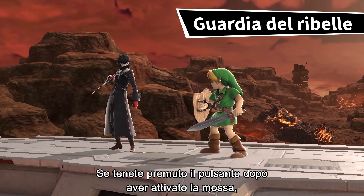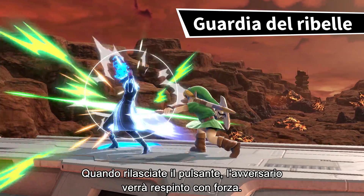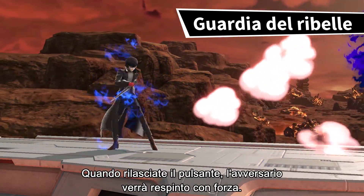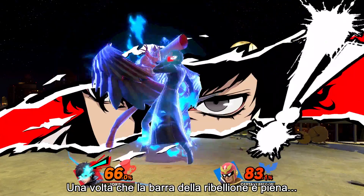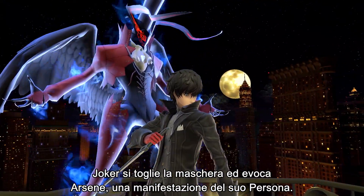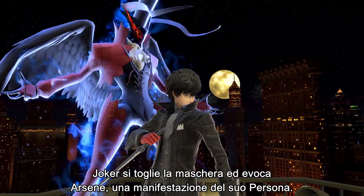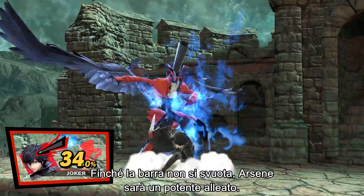If you press and hold the button after the move is activated, you can even defend from combo attacks. When you release the button, the opponent will get knocked back. Once his Rebellion Gauge is full — Persona! — he'll unmask and summon a manifestation of his persona, Arsene. Until the gauge runs out, Arsene will assist Joker in a powerful way.